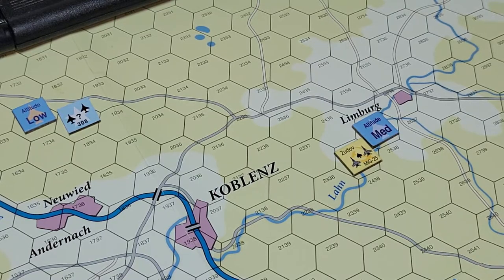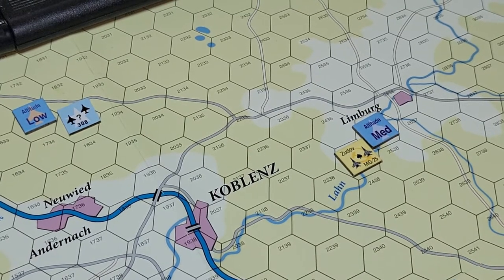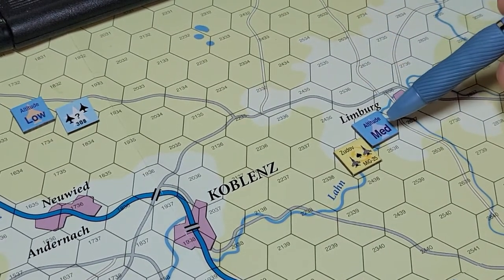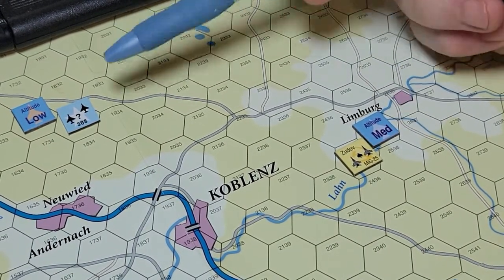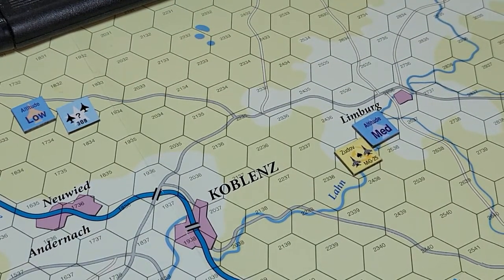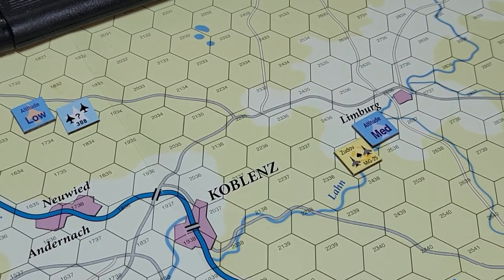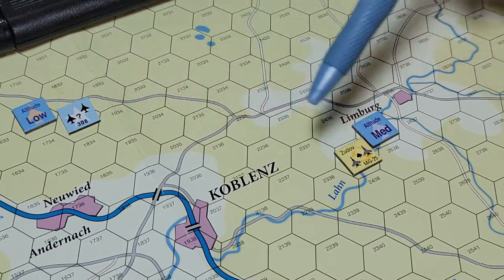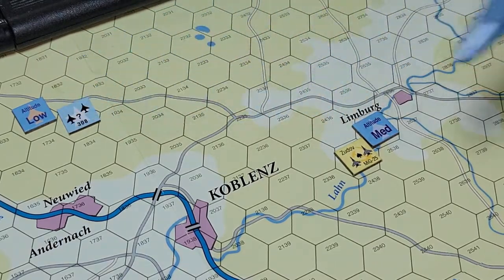Radar search can be affected by look down. Look down applies if the target flight is at a lower altitude band, which it is — the MiG-25s are at medium and this unknown NATO unit is at low altitude. Limited means the aircraft are affected by look down only at targets at deck or low altitudes. If look down applies, the flight may not make a radar search or attempt to engage in BVR combat. So I cannot even attempt to detect that unit right now.